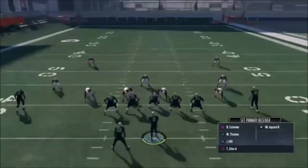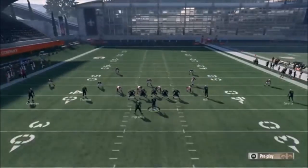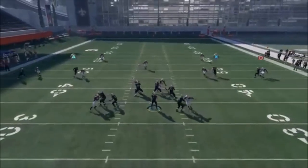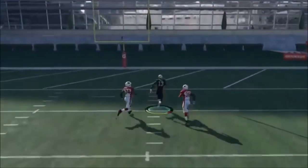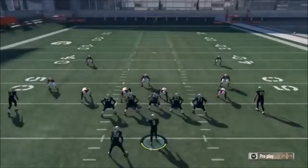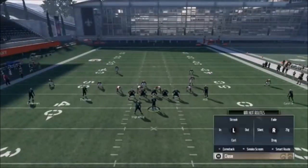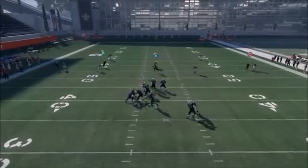I want to put this receiver on an out route and then smart route him. Then I want to take Hill — I can put him on a drag for a check down, a slant for a check down, or an in route. It doesn't matter as long as he's coming across Thomas. Putting Hill on a slant is the best way to go because he'll draw the coverage of that middle linebacker, which I think is important. That'll work better than the drag because I want that linebacker to stay put.